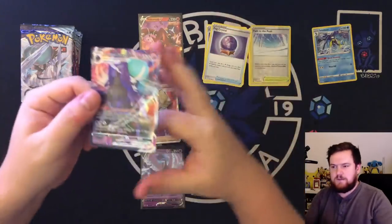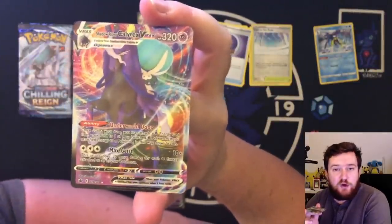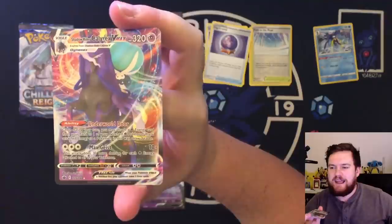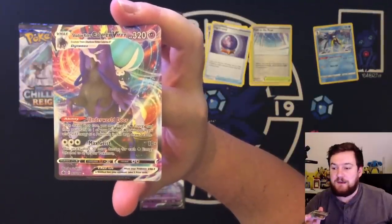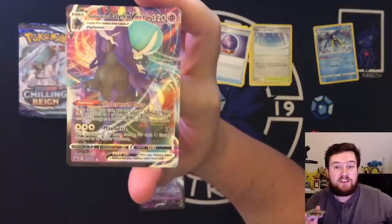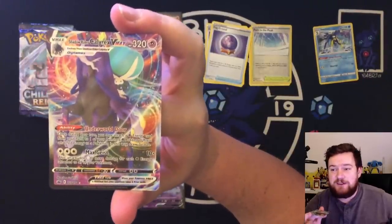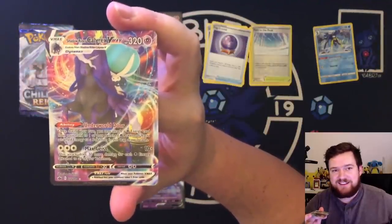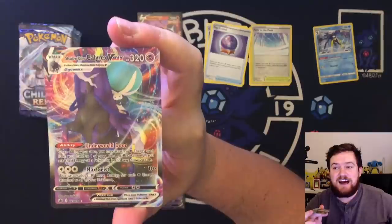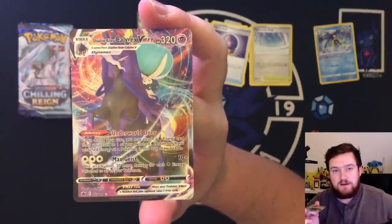This one here is the card from this set. Underworld Door is an incredibly good ability — once during your turn, attach a Psychic Energy from your hand to one of your benched Psychic Pokemon in whatever way you like. And then, once you've attached an energy, you draw two cards. That is an incredible ability. And Max Geass as an attack is pretty solid as well — 10 plus 30 for every Psychic Energy that you have in play. But seriously, this card is the chase card from the set, and so being given one is pretty cool.